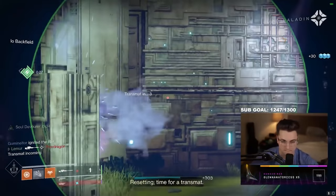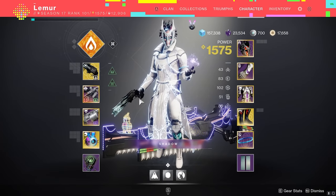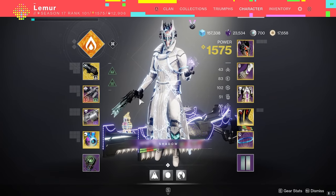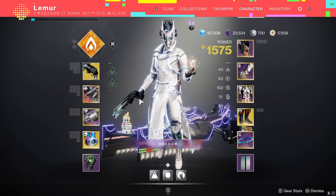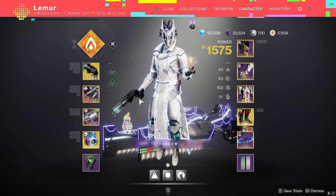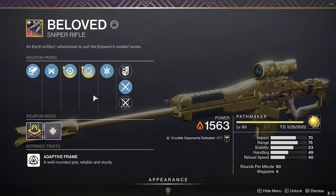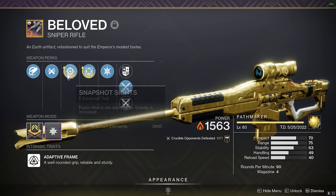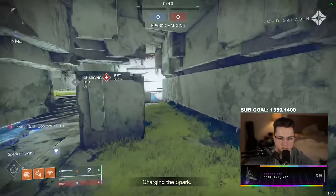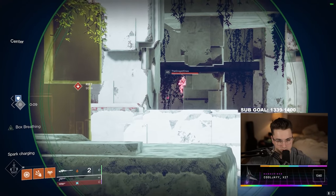Now, I know you guys are probably thinking, oh, it's just going to be another snapshot quick draw roll, or it's just going to be another snapshot moving target roll. Well, I'm here to tell you, unfortunately, that it is not. The absolute god roll that I will always run on this Beloved is going to be enhanced snapshot with enhanced box breathing. I'll get into why box breathing in just a second.